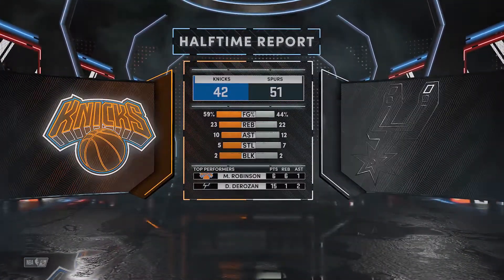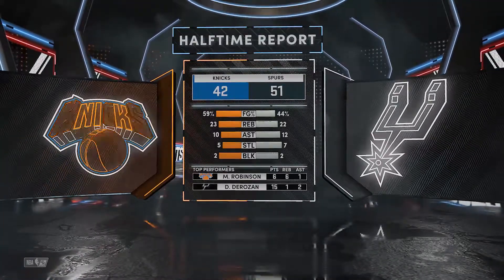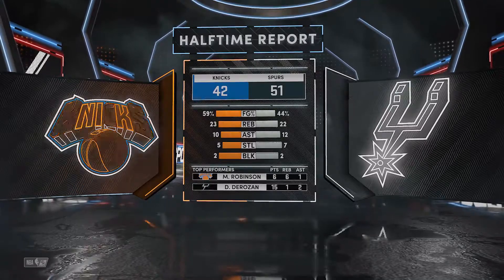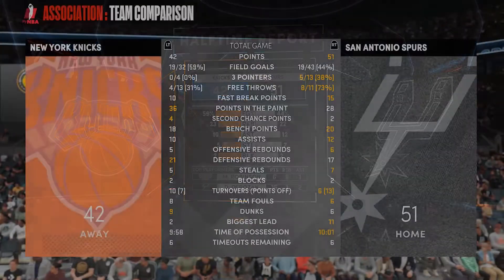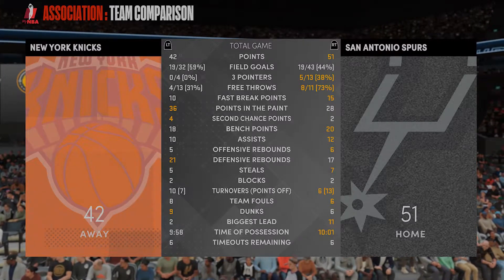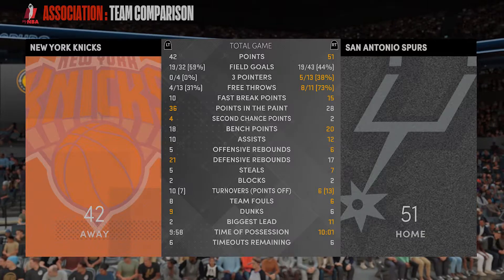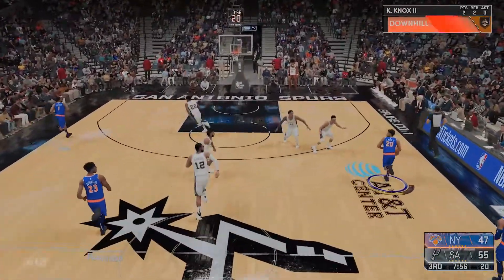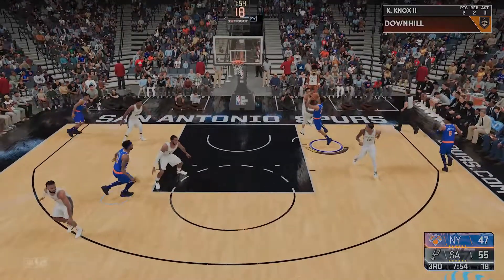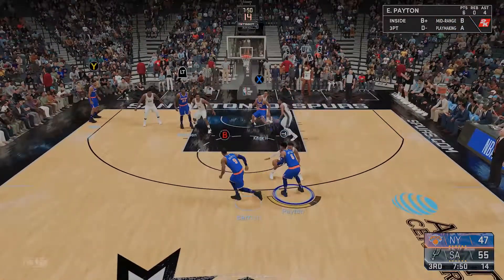Not too bad — 59% from the field, that's beautiful. Don't forget we are on Hall of Fame default sliders, so it's gonna be tough with this team this season. San Antonio at 44% from the field. But this is what's killing us — the free throws. We are 4 of 13 from the line. It should be a tie game if we hit those — even just a few misses, that's a couple possessions. We gotta hit some free throws.